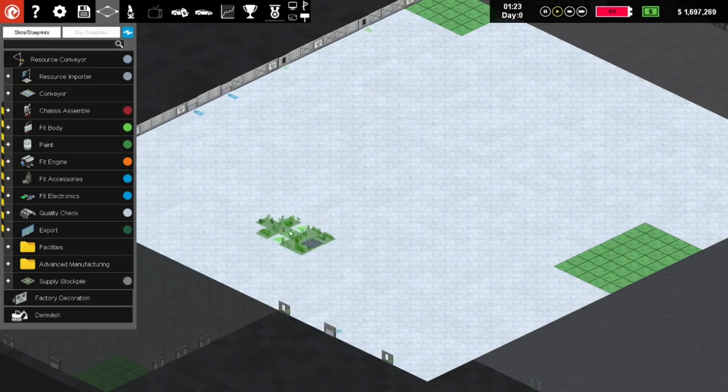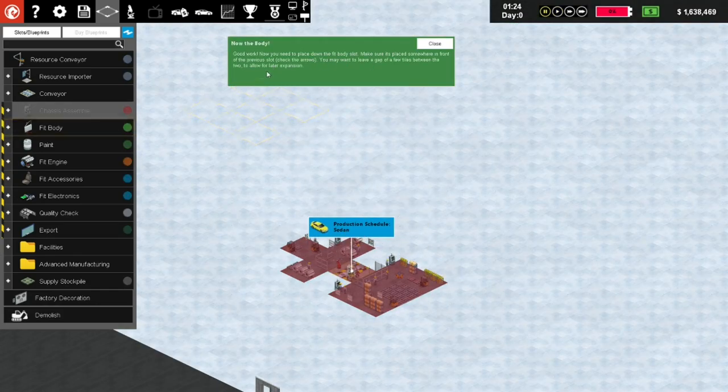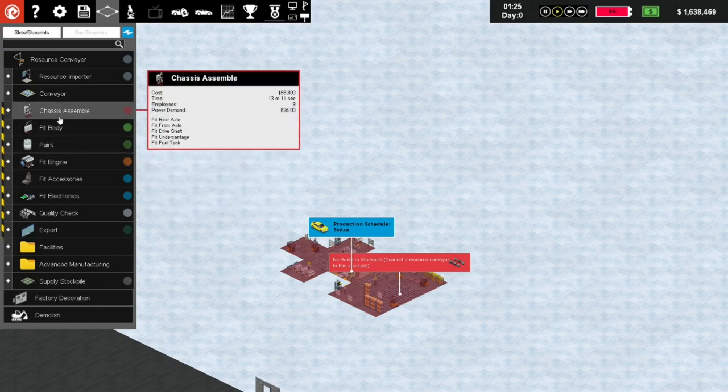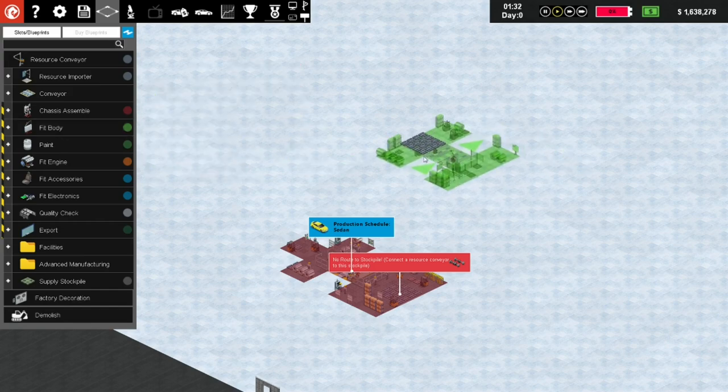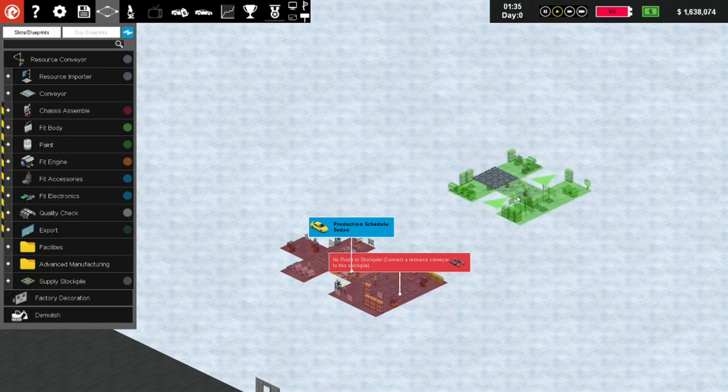This is where resources get imported. Let's try something like this - start it over there. Production schedule for a sedan - good, they're putting stuff over there. Check the arrows - you may want to leave a gap of a few tiles to allow for later expansion. Now the next thing: we start with the chassis, then fit the body. We're building a chassis every 13 minutes, so 13 times 2 gives us 26, so let's do at least two fit bodies - we'll give ourselves a little bit of room.